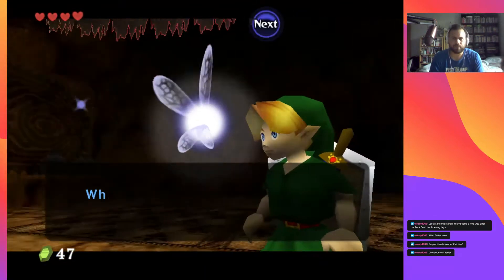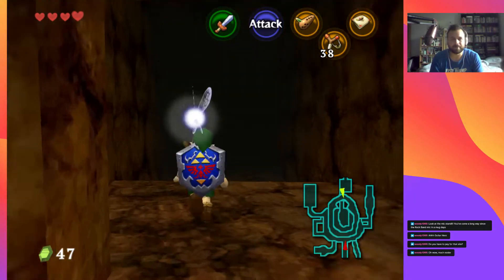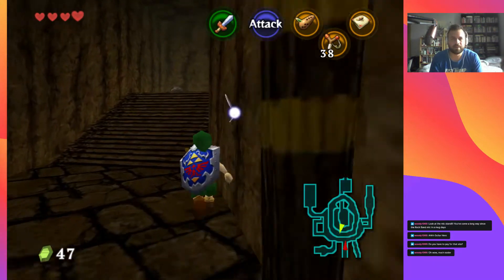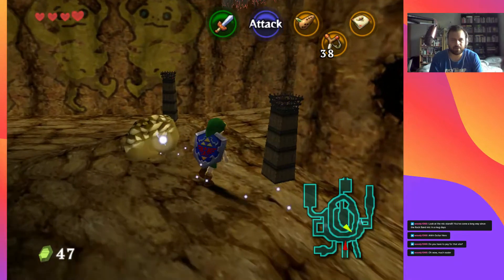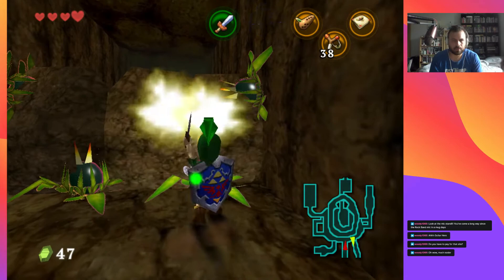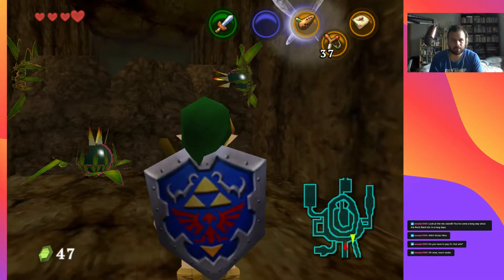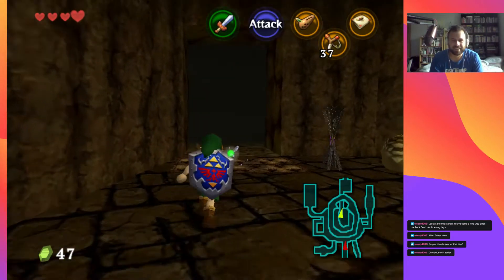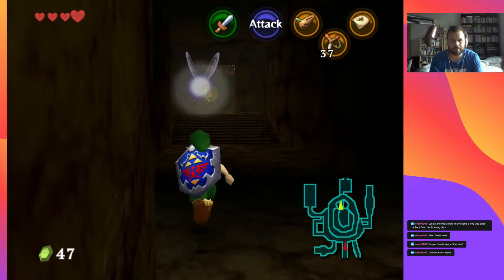Oh — I completely forgot about that. I never went back to this area and I don't actually have the song yet. We have a considerable trek ahead of us because I forgot there is a shortcut from Goron City that goes directly to the forest — we're going to use that instead. How do you get to the Goron Bracelet? I figured you could just knock these bomb flowers but apparently not.